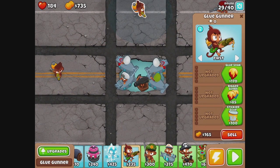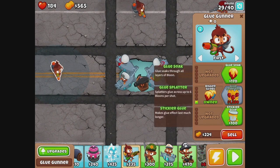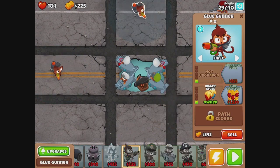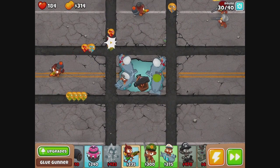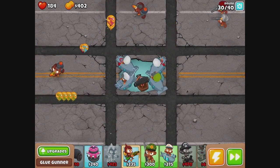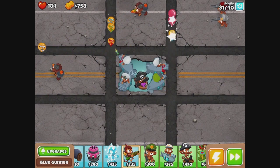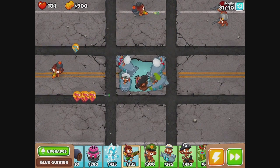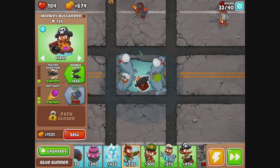I think we want the bigger globs on both these guys. Glue soak or stickier? I think we want glue soak because this is a short course, so it shouldn't matter too much if it lasts longer. We just want them to stick in position so that we can burst through multiple bloons quickly. That's my theory, anyway — I'm sticking with it.